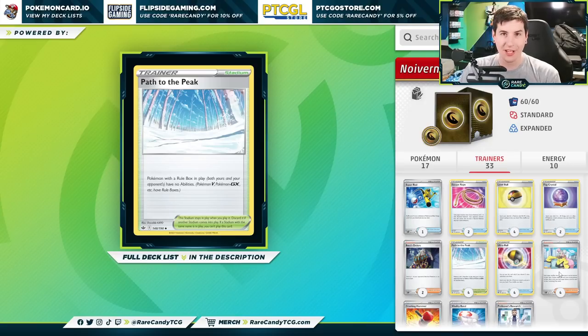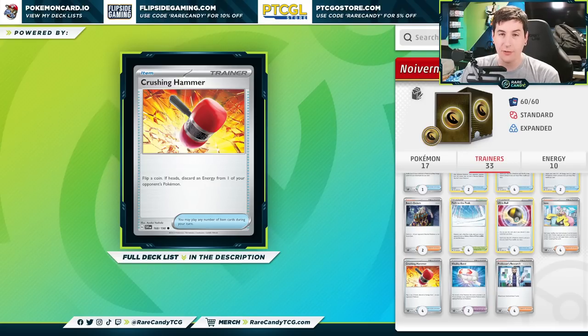Our ability locking options don't end there. We also have four copies of Path to the Peak to shut off the abilities of all Pokémon with a rule box. So between the Klefki, the Spirit Tomb, and the Path to the Peak, plus Noivern's attack to lock the stadium in play, it's going to be pretty difficult for our opponent to ever use their multi-prize abilities against our deck — which is something we kind of need since we don't do a lot of damage. We really need to grind the game down to a halt so our opponent is playing at our pace.